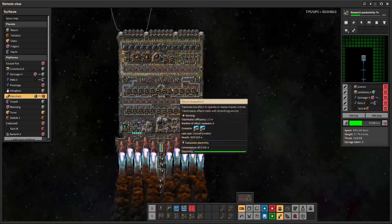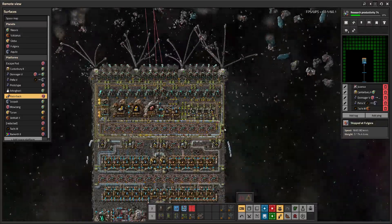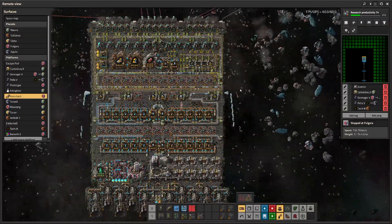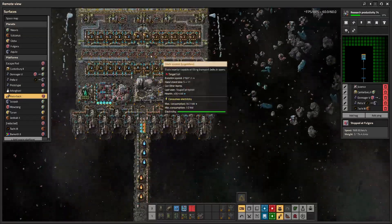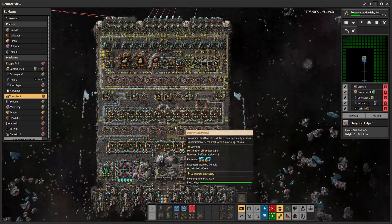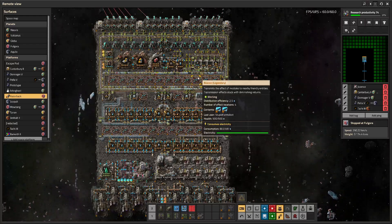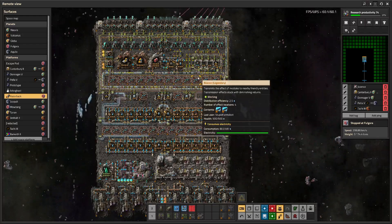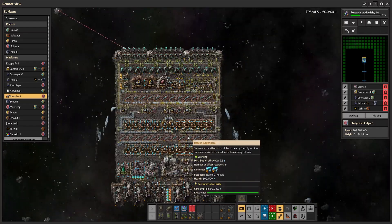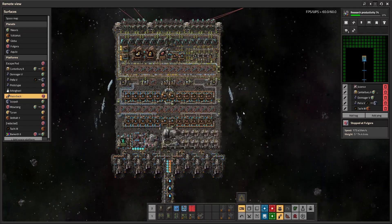Chat voted early on that we should make the ship Aquilo-capable for the memes. I originally didn't want to because that significantly complicates the design — you need rockets rather than just spamming lasers. You can see the core part of the Tachi up here, the main processing center. After that there's a giant fuel section and a bunch of stuff more or less spaghettied in, because I didn't really care about it being UPS-efficient or material-efficient.